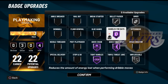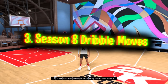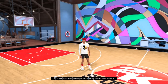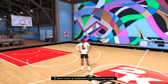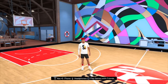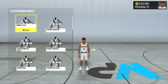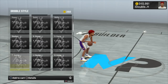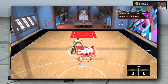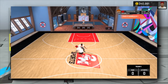Now let's get into the season eight dribbles. Starting with dribble style, the only new one was Kemba Walker — basically just like a Steve Nash or Paul George one but worse, so I wouldn't use this one. It's just not as good as PG or Steve Nash.